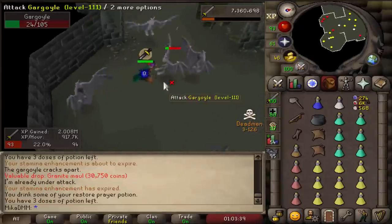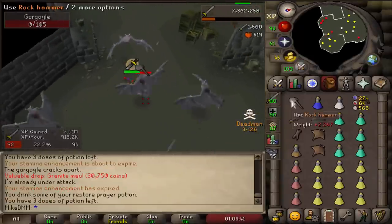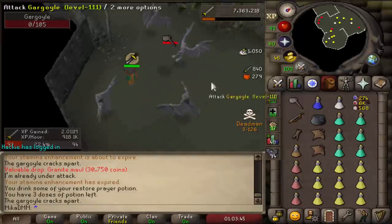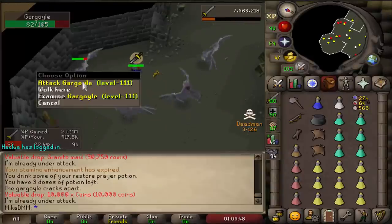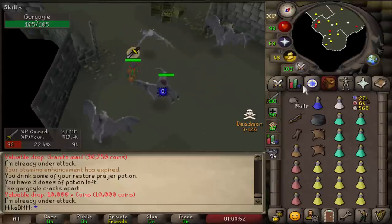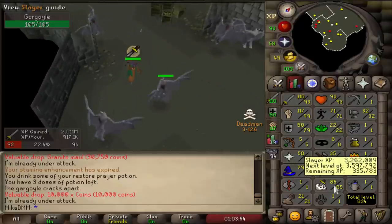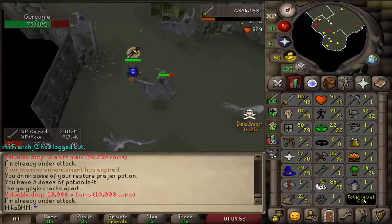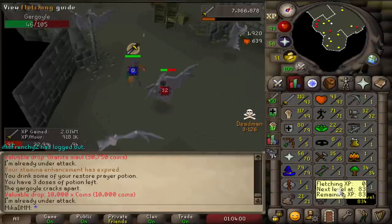I'm now back on regular slayer because I'm gonna get more whips if I get more abyssal demon tasks. I'm also going to start taking my tasks from Duradel, because I think he has a higher chance of assigning abyssal demons. Pretty cool stuff, man — really happy with how things are going. Those are the stats at like 6pm day 3, so pretty insane.